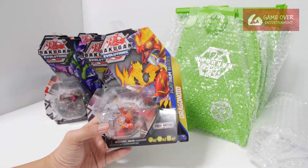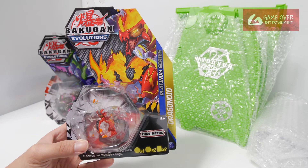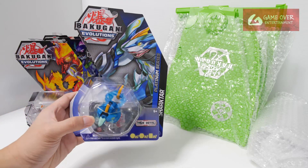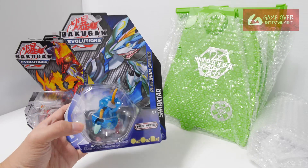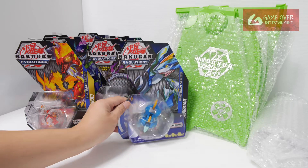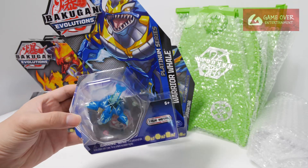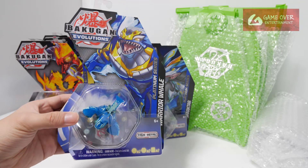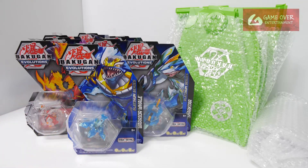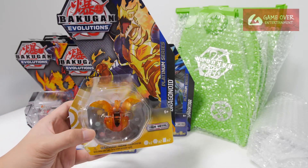I believe this is from the first wave — this is Diamond Platinum Draganoid. This is Aquus Platinum Sectar, also from the first wave I believe. So I believe each wave has about 8 Bakugan. This is Aquus Platinum Warrior Wheel, and this is Aurelius Platinum Draganoid.